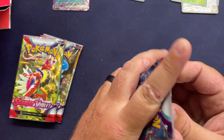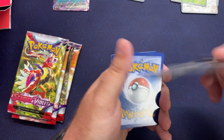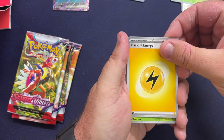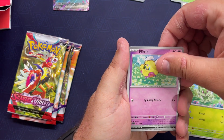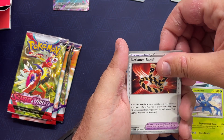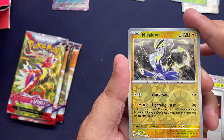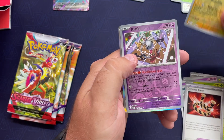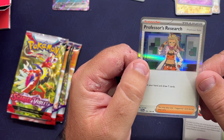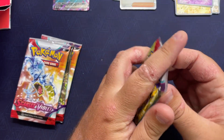A couple hits back-to-back — things are probably cashed out, but we're not gonna slow down. Pack five: energy, Viperwing, Houndour, Armarouge again, Haircross, Defiance Band. Got the EX version in the Violet, but this is actually a reverse Clefairy — my second one of those. And Professor's Research — I have a bunch of these. Wouldn't mind the full art one.